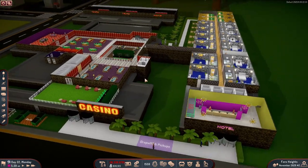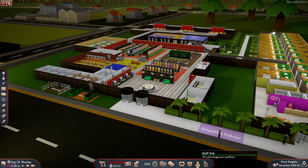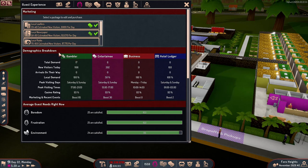The first thing I want to look at is the staff hub — go over to the guest experience. In your guest experience you have your demographic breakdown, and it actually gives you the peak visiting times for when people are coming in. Reading this in military time: gamblers peak from 5 p.m. to 9 p.m., entertainment from 1 p.m. to 5 p.m., business services from 10 a.m. to 2 p.m., and the hotel lodger is actually busiest between 1 a.m. and 3 a.m. — that's kind of where I've messed up a little bit.